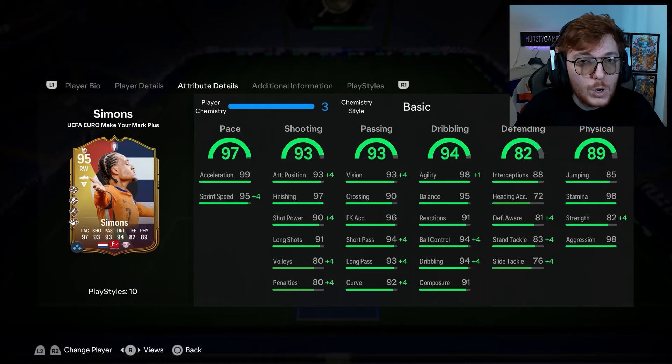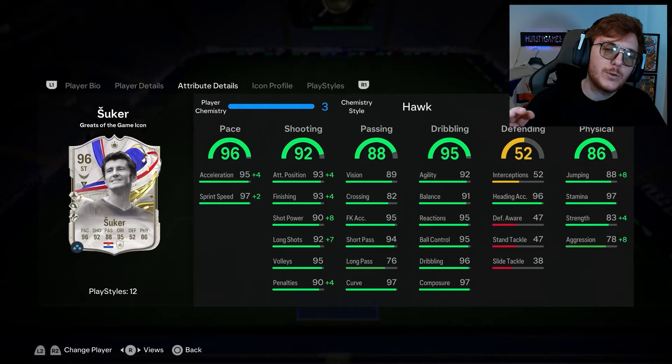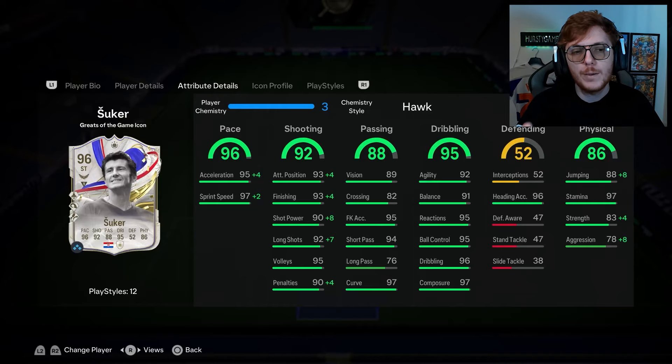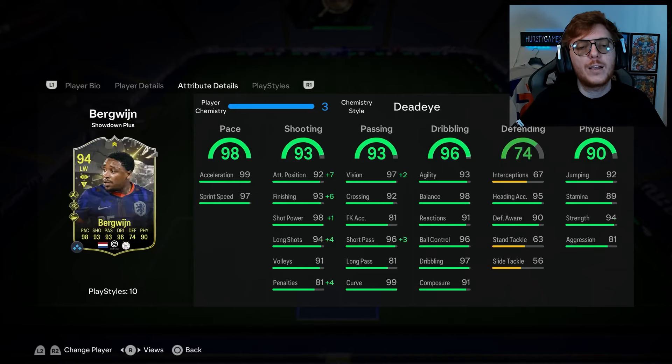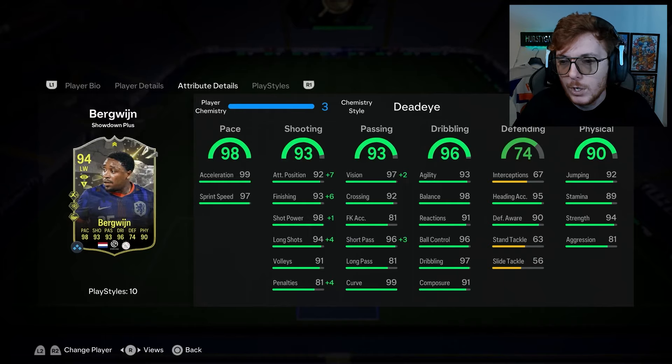Up front, one of my favourite strikers in FIFA history — Davil Suka. I love this boy, he's so so good. Before you go and buy him and try him, he's not everyone's cup of tea — I've recommended him to a few people and a lot of people are very hit and miss with him, a bit marmite. At left wing we're using the Bergevine — I did both the Bergevine and the Rabiot from this Showdown Plus. He's only just got upgraded last night so I'm giving him a go.